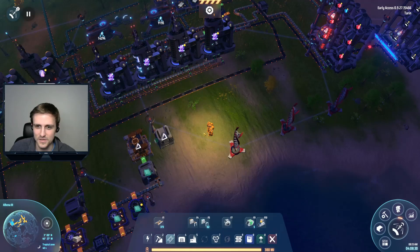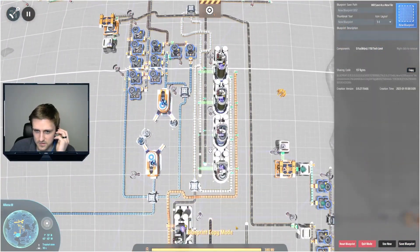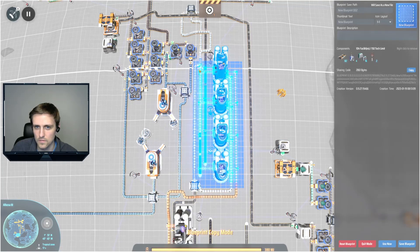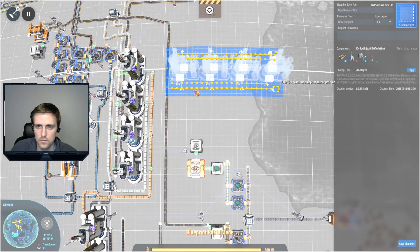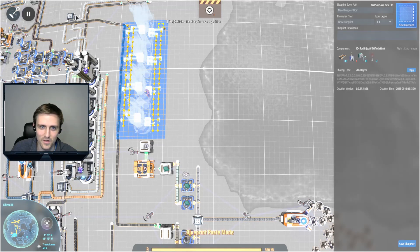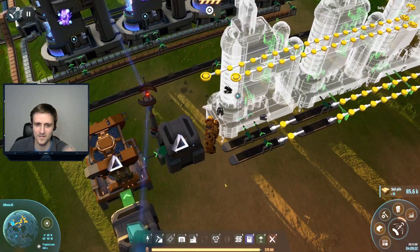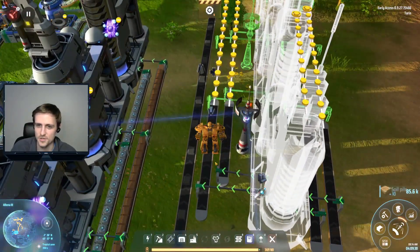I definitely need more of these buildings. We're gonna deconstruct these and copy this. We're gonna copy it - there we go. Use it. We're gonna copy it. Shoot, it doesn't fit. Oh, we can put it right here though, this will fit. The question is how we're gonna join those belts together but we'll figure that out. That's always the question - how to get the belts together.